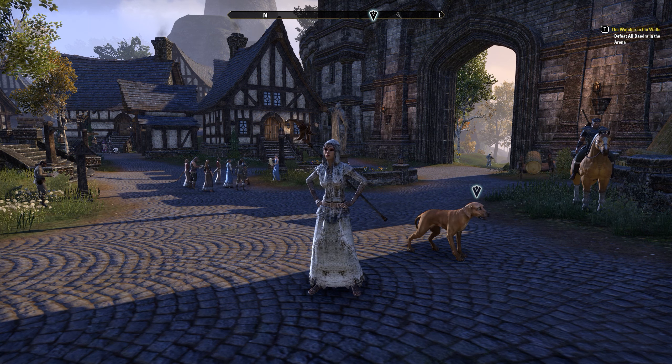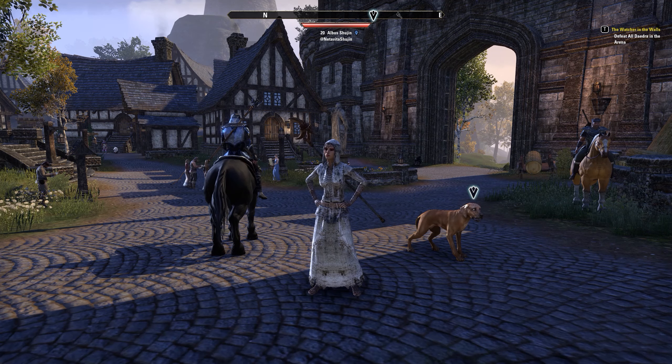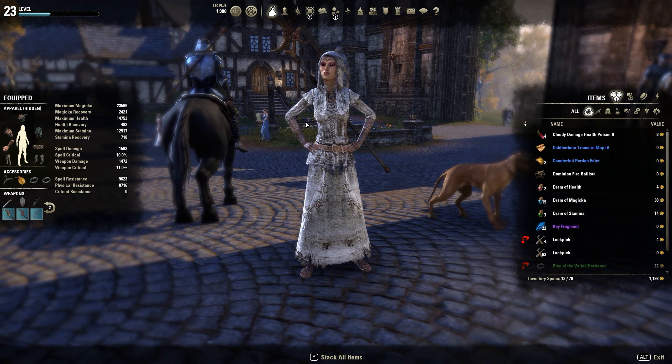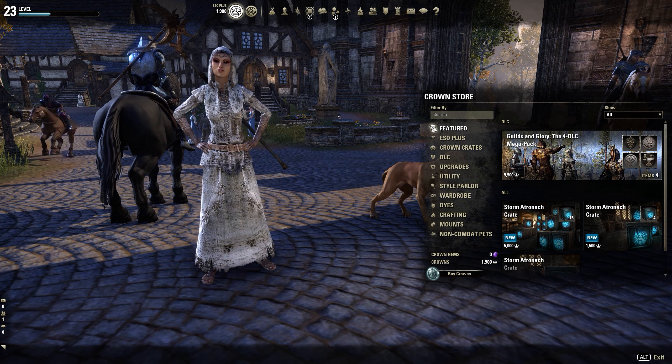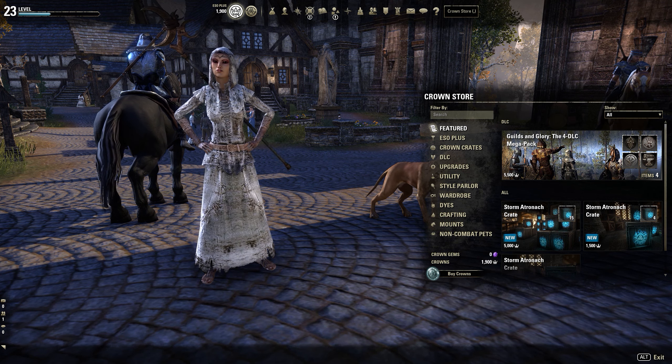I'm going to open those up for you guys and then show you what I got with my other crates that I opened earlier. I've opened 30 crates in total so far because I got two lots of 15. Let's go ahead and purchase some of these — we'll go to the ESO Plus crown store, which is apparently the shortcut on PC using the comma key.